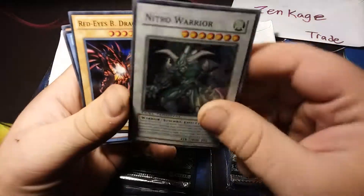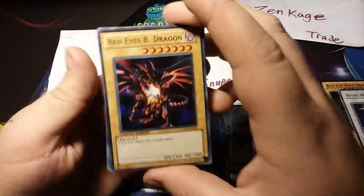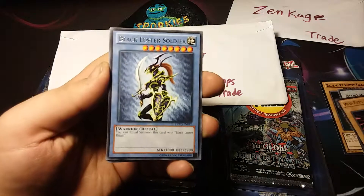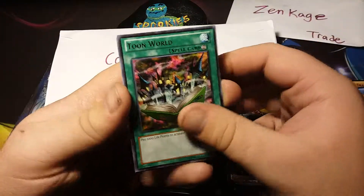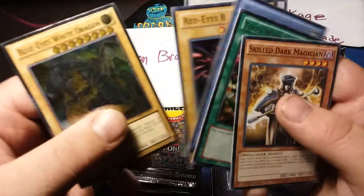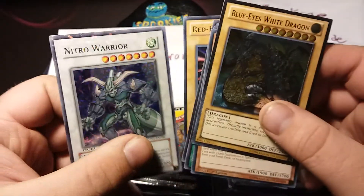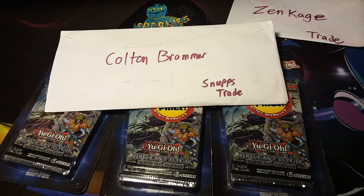Here we got a Red Eyes Black Dragon, Black Luster Soldier, Toon World, and a Skilled Dark Magician to go with my Dark Magician collection. Thank you so much Zen Cage — these are amazing, especially the Blue Eyes White Dragon and Nitro Warrior. Those are definitely going into my personal collection.